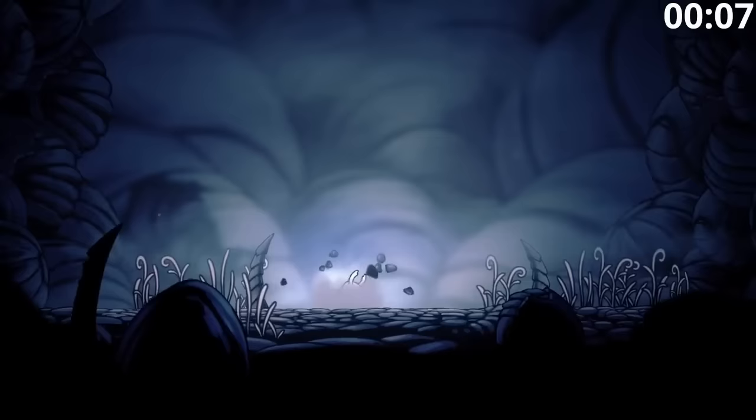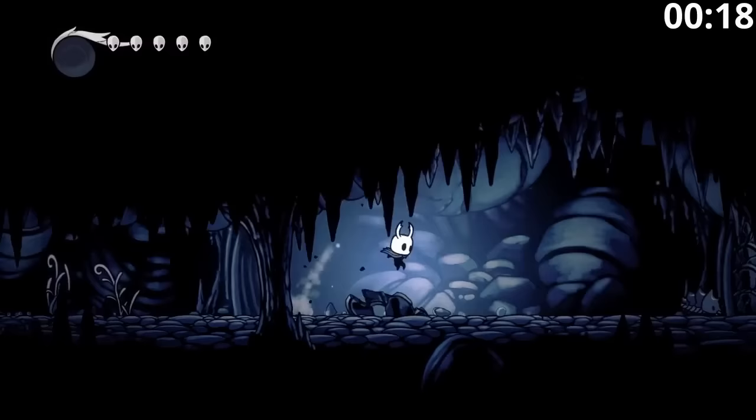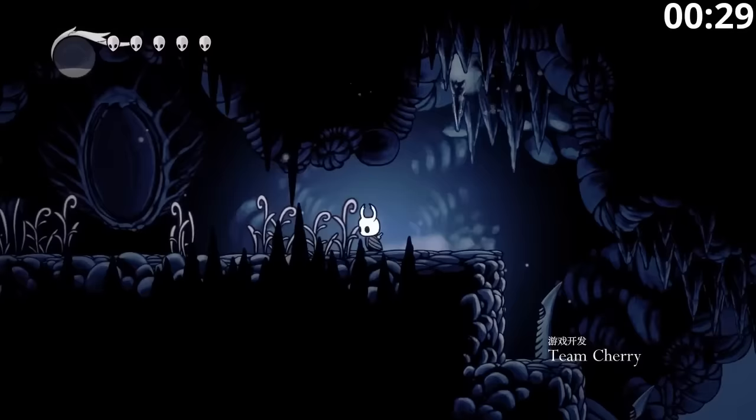Greetings everyone. My name is Jarlik, and welcome to a new tool-assisted speedrun. This one is in the category of Happy Couple. Our goal here today is to get Nail 4 from the Nailsmith and then talk to Shio. When you do that, you find that Shio and the Nailsmith are sharing a meal — or painting — together, and you receive the achievement Happy Couple. So that's our goal for today.